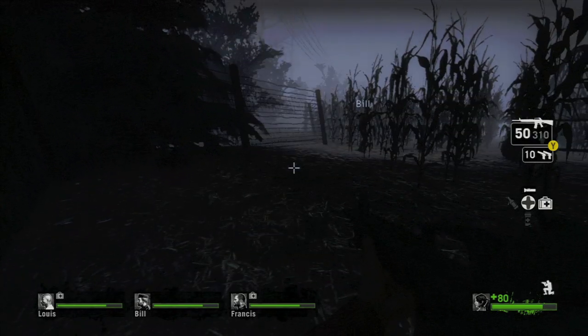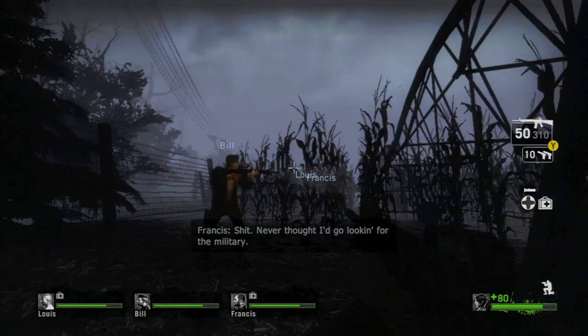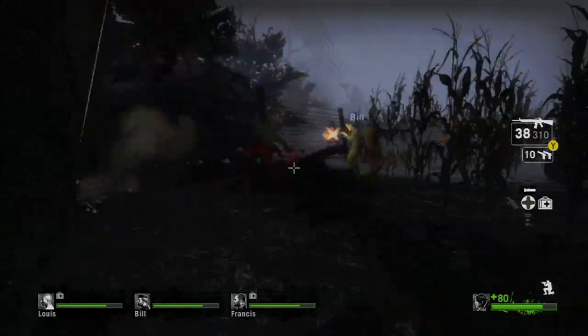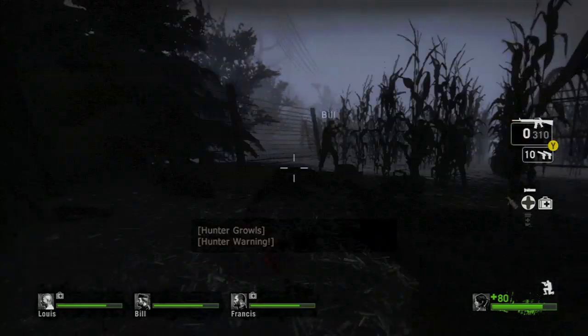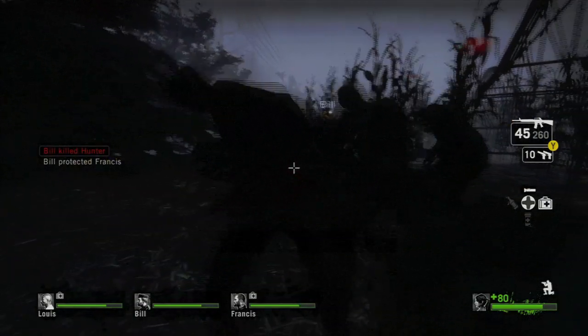The crows signal the horde, and by going back and going to this corner, we buy ourselves a little bit of time right here. And when the horde comes, we have sort of a clear shot at them, and it gives us a little time before they start attacking. And this is a must in expert.